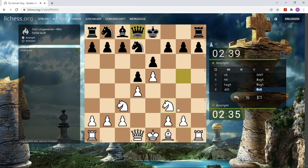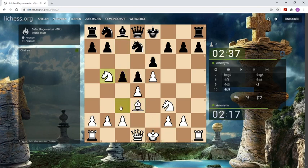Queen goes back, and now we have an open fire, two pieces developed. Let's bring the bishop out, and maybe we can castle long. This is not so good I think. I try to put my knight with check on d6, and if Qa5 check we have c3.